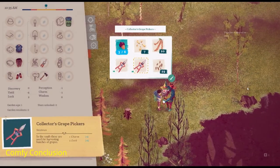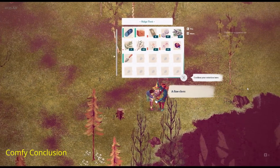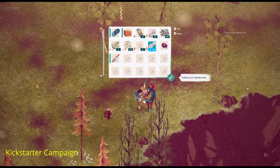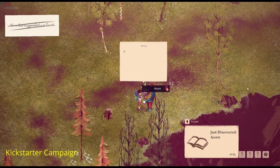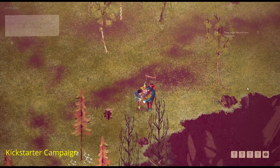If you love Animal Crossing and other games that allow you to shape your world the way you want to, then this game will be the one you want to add to your list. The Kickstarter campaign will end on August 20, 2021 and has reached more than 70% of the total needed to fund it. The game will release regardless of whether the goal is reached or not, but there will be digital and physical items you can receive in addition to the digital copy of the game if it is funded.